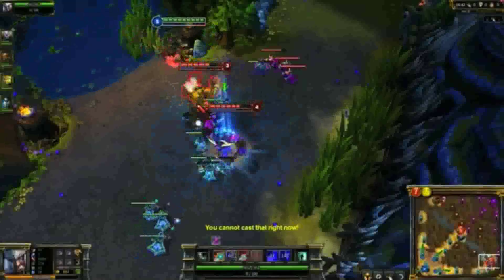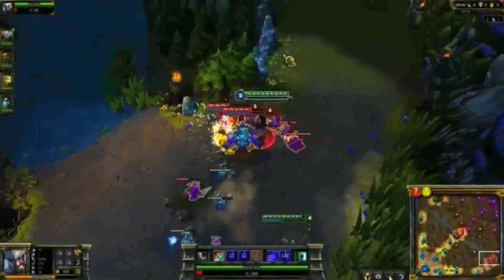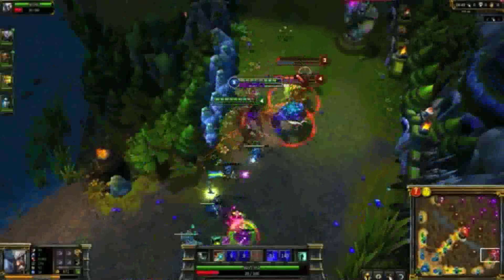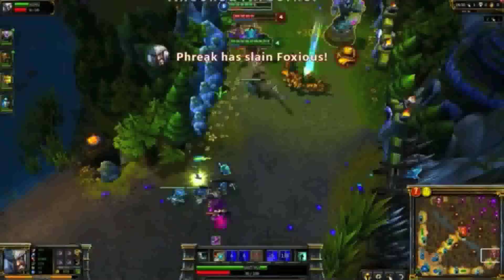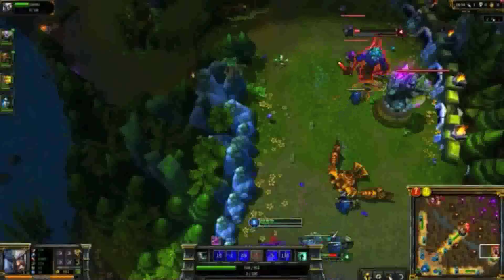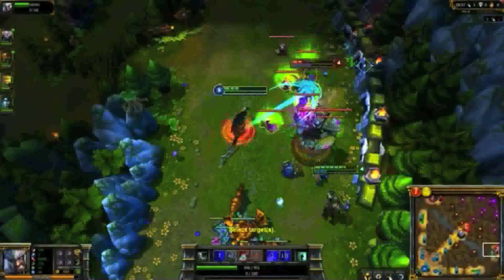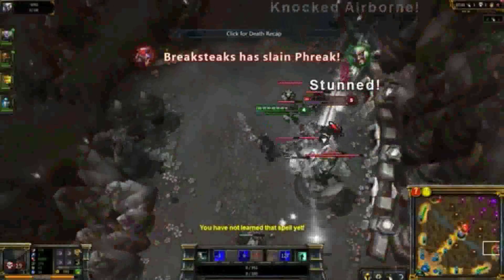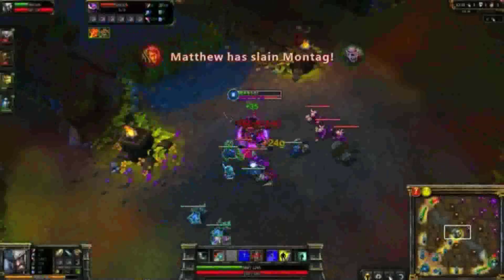I head over to gank bottom lane. I lead in with Mocking Shout and then Spinning Slash. We crush Blitzcrank's health and pick up the kill despite Alistar's stuns. I smack Alistar with a critical strike and walk out of turret range. Seeing him get low, I play too aggressively — I'm about one minion kill from level six, but instead of killing one to get my ultimate, I recklessly dive Alistar and die underneath the turret as I get stunned.